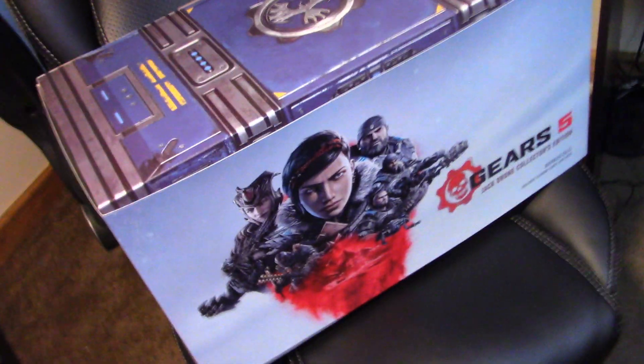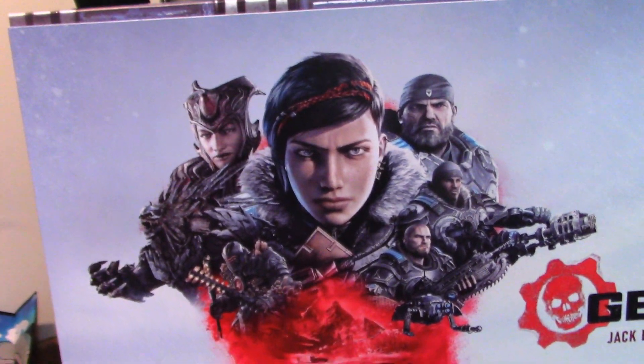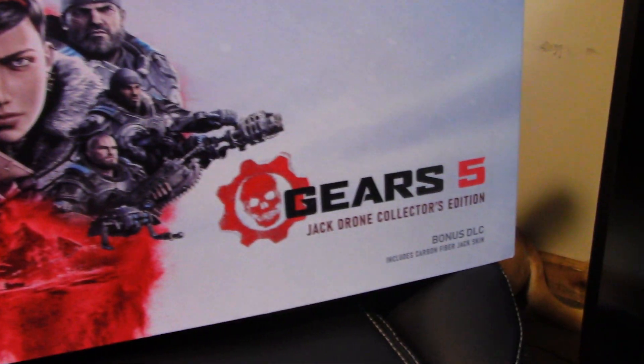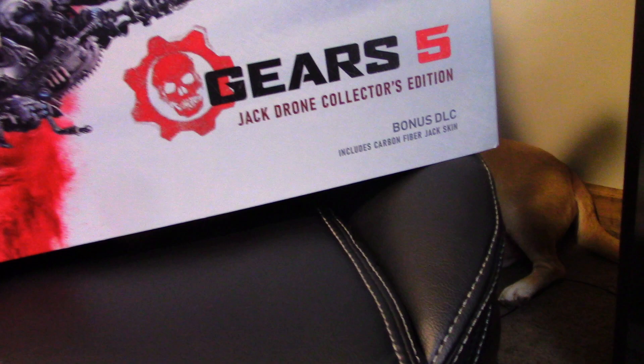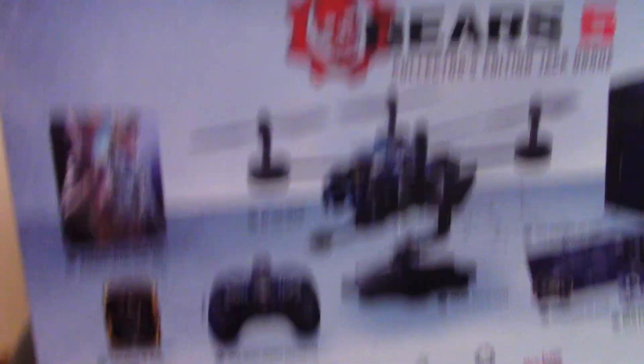Alright YouTube, we have officially made it back to my house. Here is what the box looks like — of course, the Gears cover, Gears Jack drone, Collector's Edition, bonus deals. You'll see it includes the carbon fiber Jack skin. Here's the top of the box: you got the original Crimson Omen over here and the Phoenix Omen over here. Let me flip this box around really quick — all it really shows is just some extra stuff on the back.